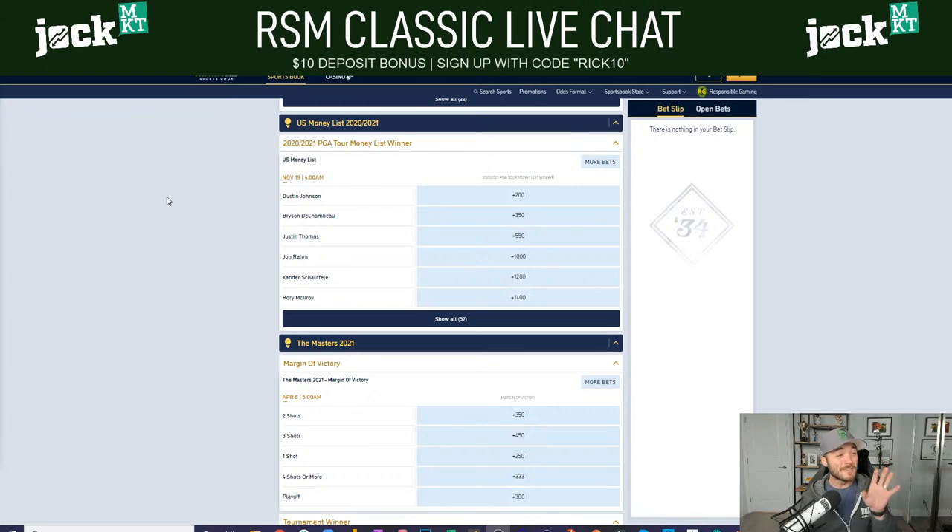If you have not signed up for William Hill yet and you live in New Jersey, Indiana, or Illinois, there are free bet offers at rickrungood.com/willhill that I know a lot of people have taken advantage of. It helps me, it helps you because you get free money to bet, and it helps William Hill — win, win, win. Hopefully more states coming soon.